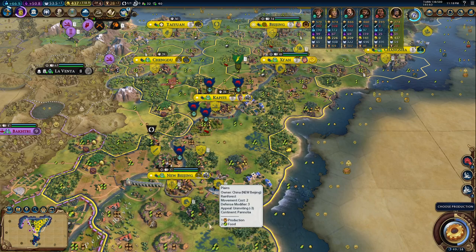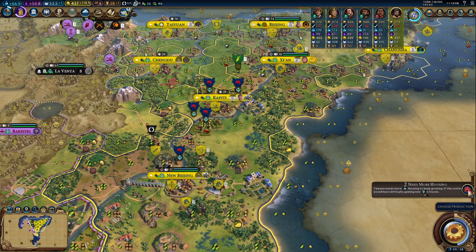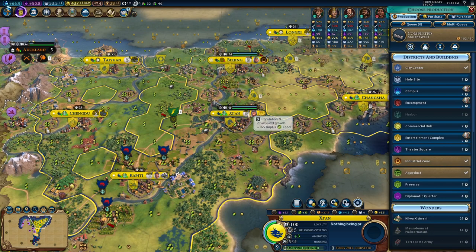Hi everybody and welcome back to Andrew's Trending International. My name is Andrew and today we are going to play some more Sid Meier's Civilization VI with Yongle. In the last episode we left Xi'an with nine points of population and in two turns we will have the tenth one and probably this city will flourish.